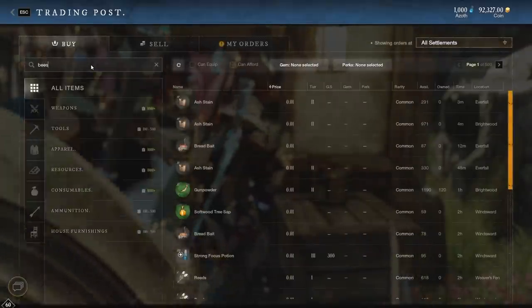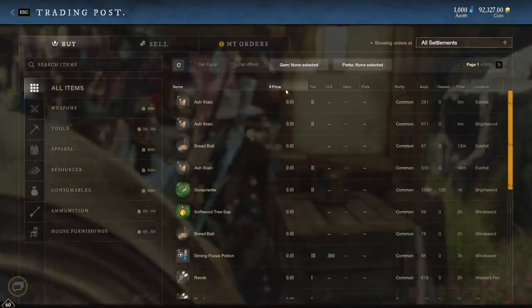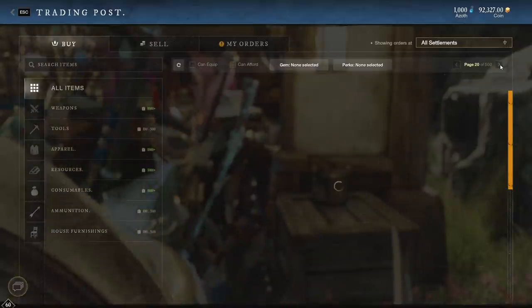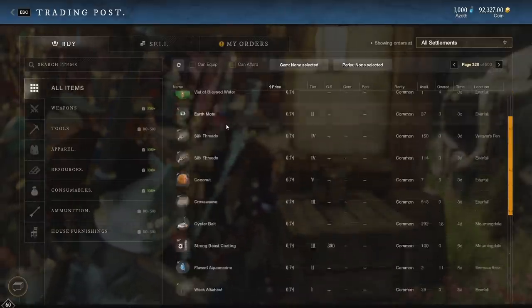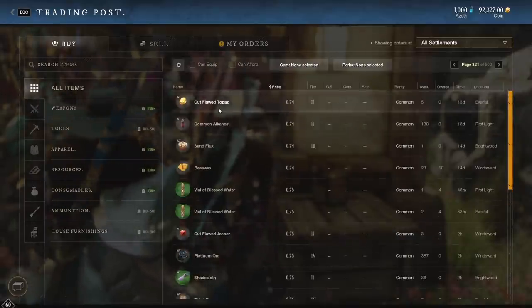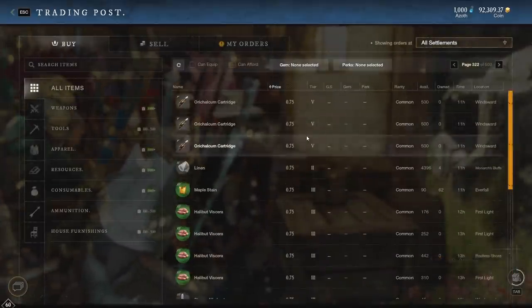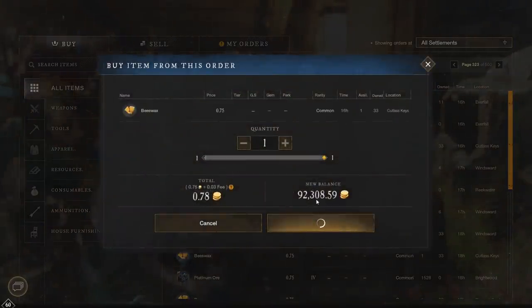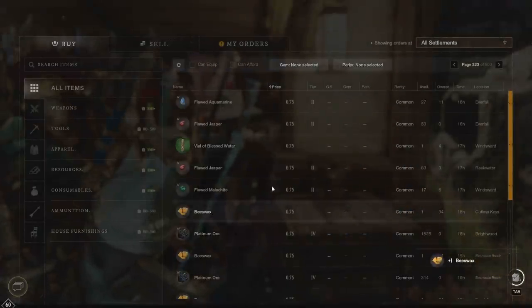Then comes the painful part. You can't sort by name on 1.1.1 — they broke it at some point. So the only way to do this is to go by price and just keep skipping pages until you get to whatever page has items at that price range you were just looking at. In this case it was 0.74. That took me about three to four minutes of hitting next page, but now we're in the correct price bracket. Go slowly and carefully look until you find the Beeswax — it's going to be in there somewhere. There it is. Buy all of that.